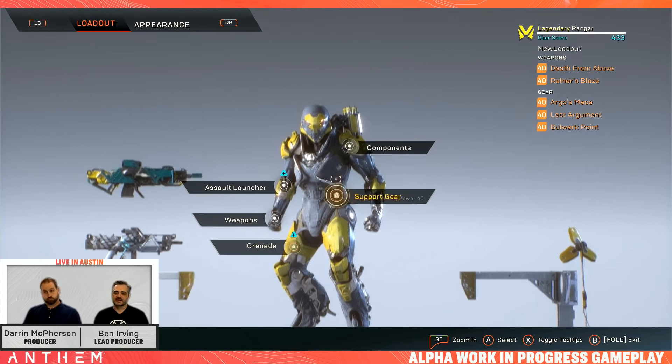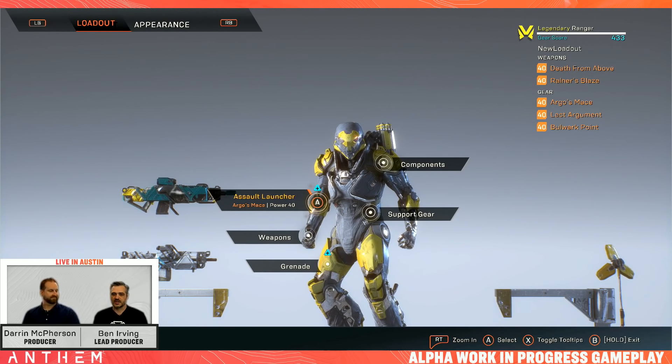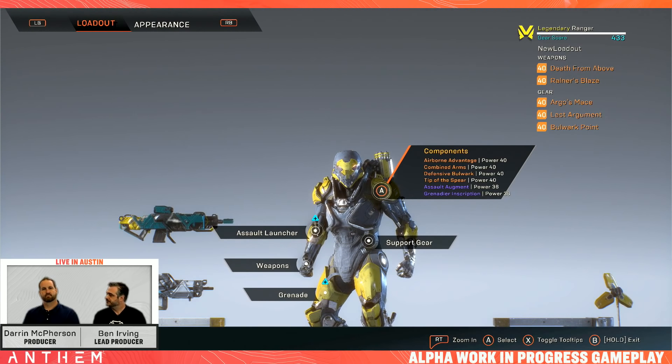Can you explain gear score? Each item has a power level, and those values added together form your gear score. We use that to say: this content is appropriate for someone of your level. You can see in the top right it says the range. The sum of all this gear is 433. If I were to take some items off, you'd see that bar go down — I'd become an Epic Ranger. As you cross thresholds, you'll go through the rarities.